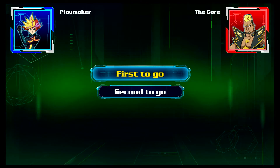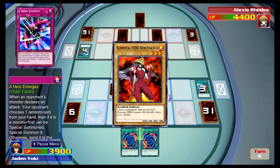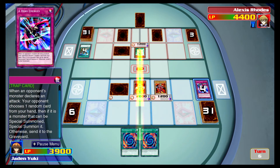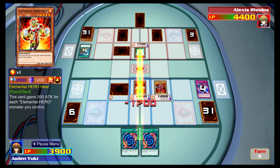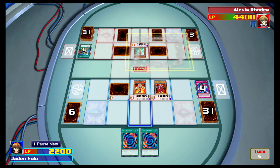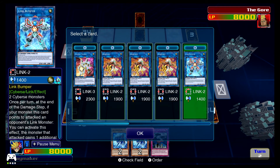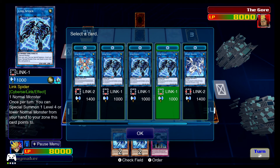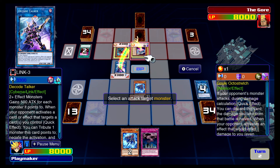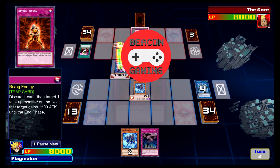Overall, this game is the perfect package for anyone interested in the Yu-Gi-Oh! trading card game. Thanks to in-game tutorials, those who haven't played in years can easily grasp new mechanics, and current fans will be able to jump right into the action. At only $40 brand new, the number of duels and cards in this game is truly staggering. Aside from a few bugs, Yu-Gi-Oh! Legacy of the Duelist Link Evolution is a near perfect Yu-Gi-Oh! experience. Anyone who has been itching to duel but doesn't want to drop tons of money on the physical card game will find just what they're looking for.